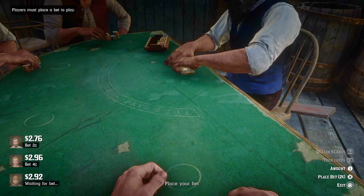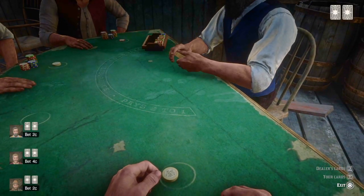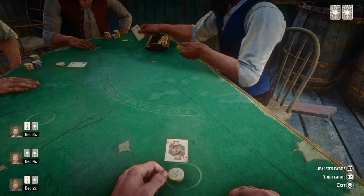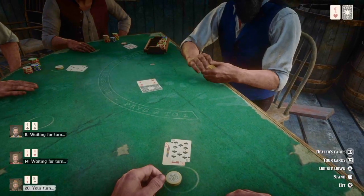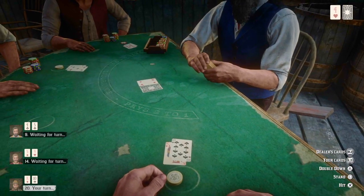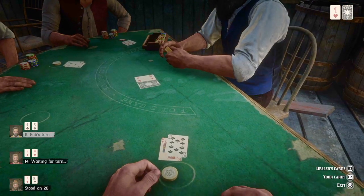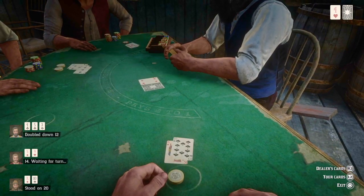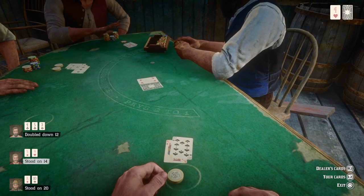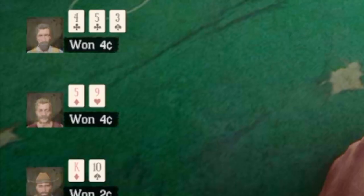This hand is probably the worst you can get next to 21 and 19. If you get a king, that's 20 — just straight stand. If you get a 19 or 20, just stand. If you get an 18, keep hitting — you might get an ace. At the same time, look at your opponents' cards. If the first player has a four, five, and a three, those are the low cards you want — you'll have a higher chance of winning.